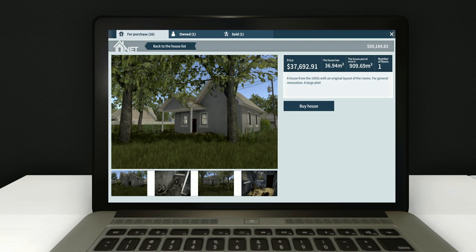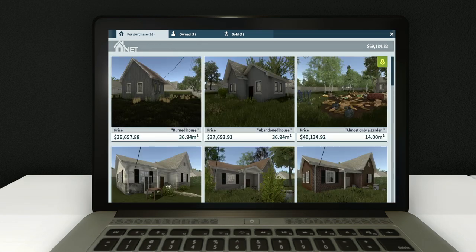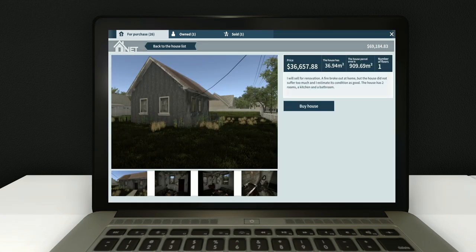I do like the exterior a lot more on this one - I think it has a lot more character. We could do a nice little patio back here. It's a house from the 1950s with an original layout. A fire broke out but the house didn't suffer too much - it's in good condition, with two rooms, a kitchen, and a bathroom.